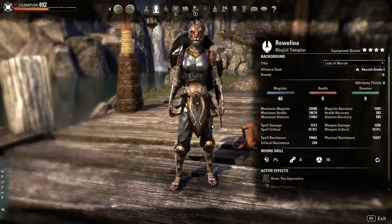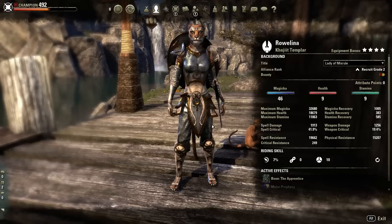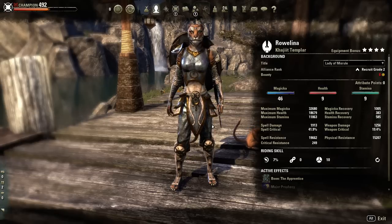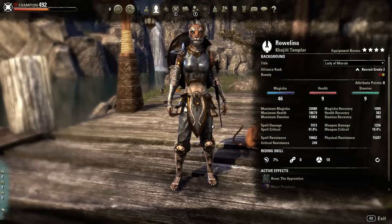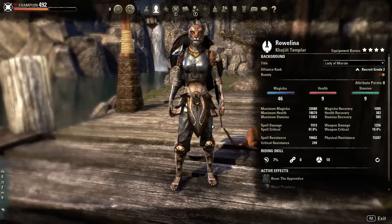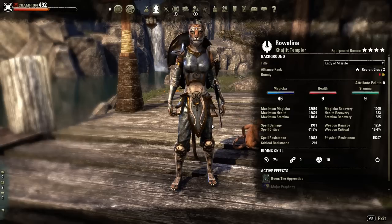Champion points, gear sets, and skills allow you to optimize your character more towards the role you're playing. Wearing certain gear sets — not gear types, but gear sets — will allow you to be better at your role, because they either increase your magicka, health, stamina, weapon damage, spell damage, or criticals. It's taking all those things — your champion points, your skills, and your character's sets — and making it work within this system. Every time you do, your build will work no matter what, and it'll be viable no matter what.